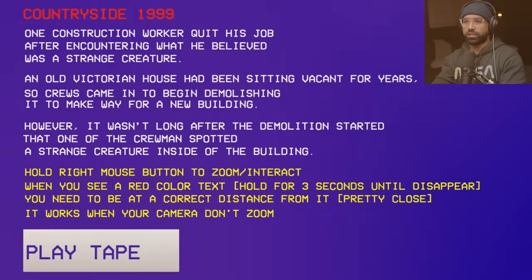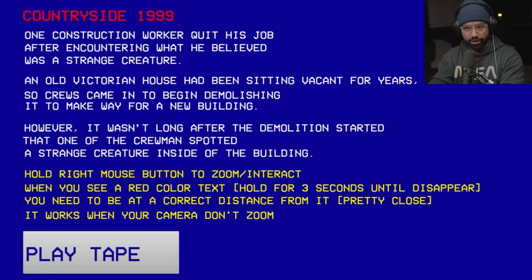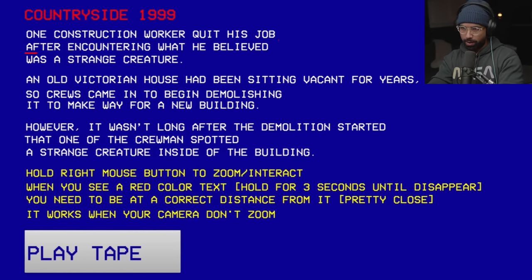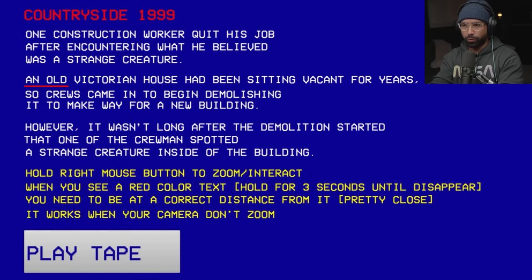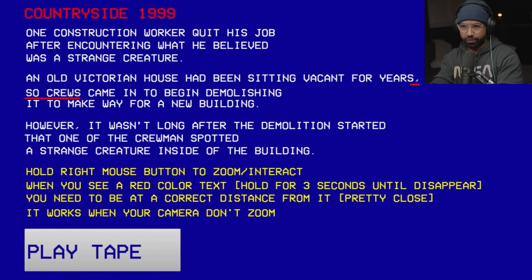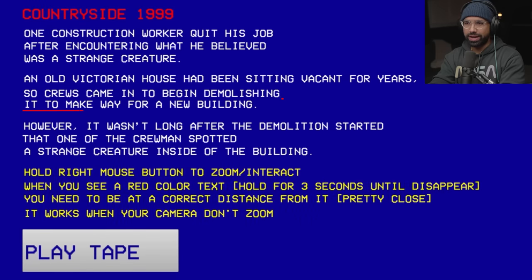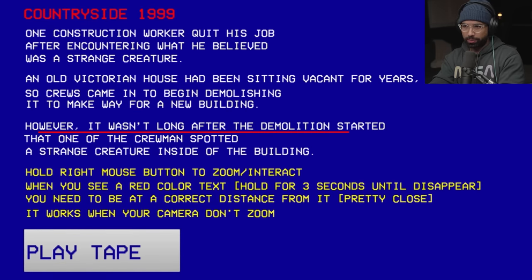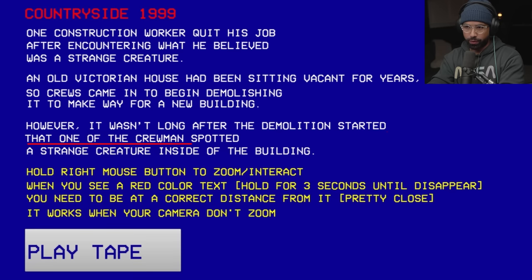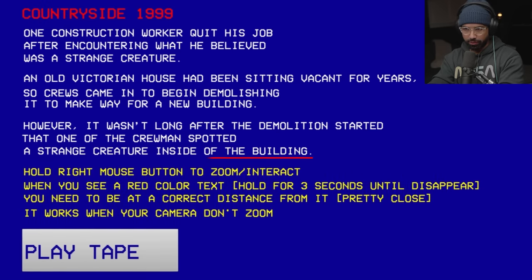Let's do this. It's the countryside, 1999. One construction worker quit his job after encountering what he believed was a strange creature. An old Victorian house has been sitting vacant for years, so crews came in to begin demolishing it to make way for a new building. However, it wasn't long after the demolition started that one of the crewmen spotted a strange creature inside the building.